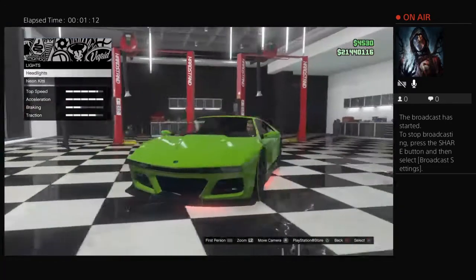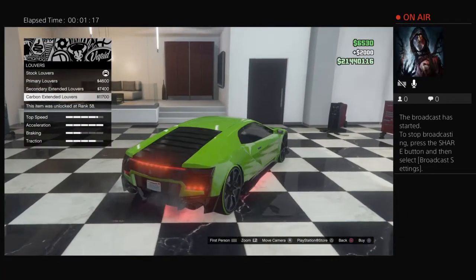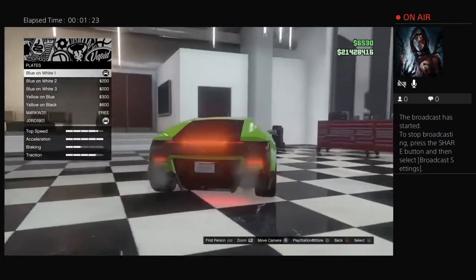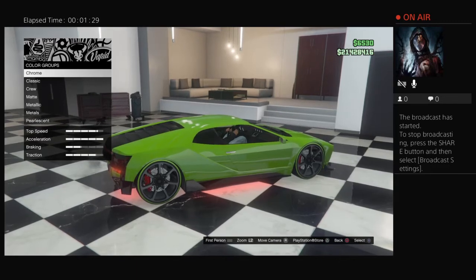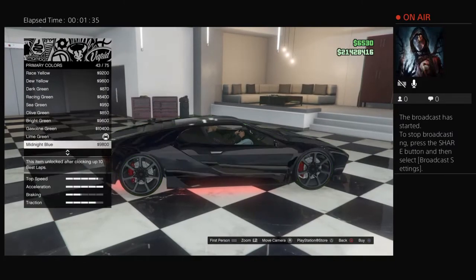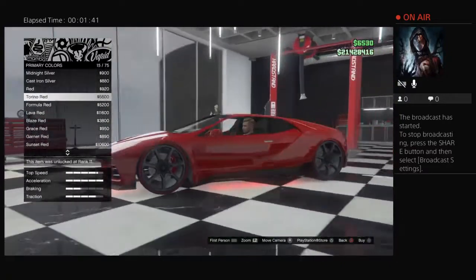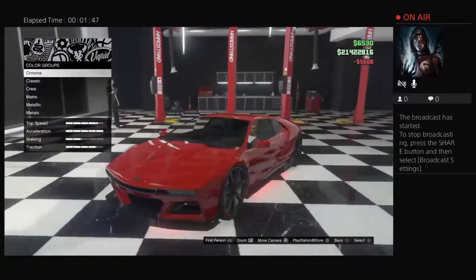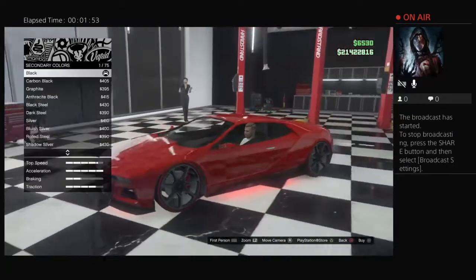I'm also looking at what type of wheels to use in real life whilst I'm doing this. The louvres on the back are black so we're going to go carbon for them. For the respray, this is where it gets interesting — we're going to go with a plain red, but not too bright.